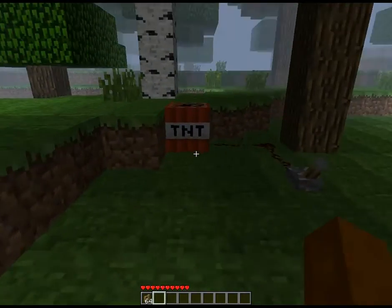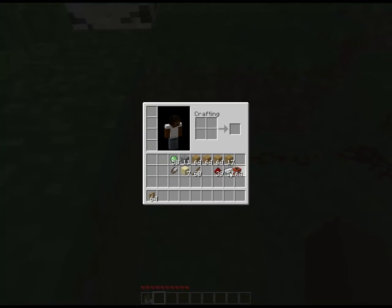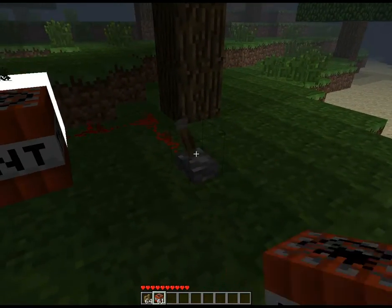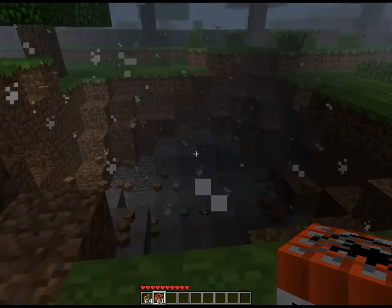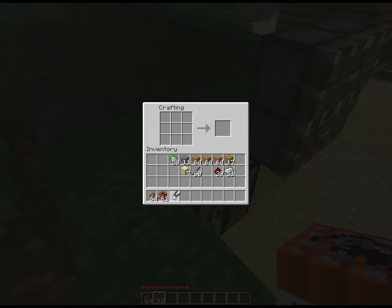Sticky Piston — ta-da! And TNT now, you can't hit it to blow it up. You can pick it up and move it if you really don't like where you put it. You have to use it with redstone and a lever to activate it and make it explode. I don't know if it makes a bigger explosion or not, but it works like it did.